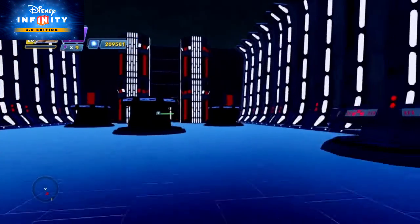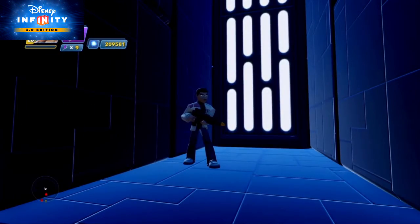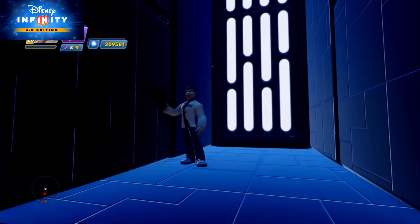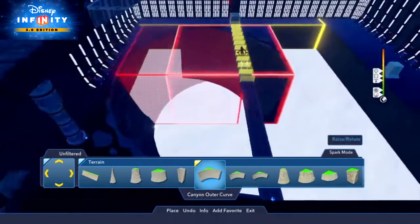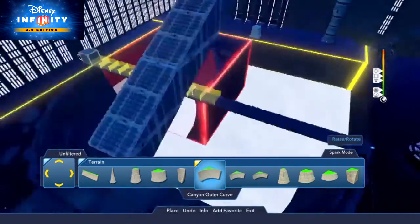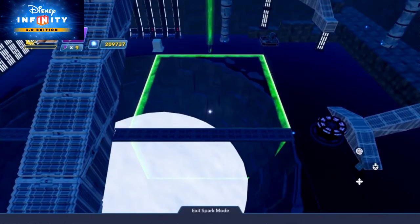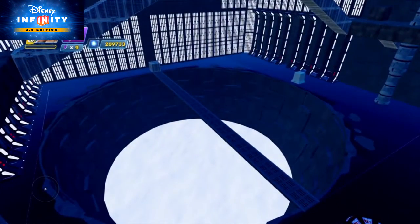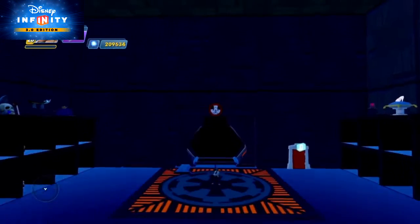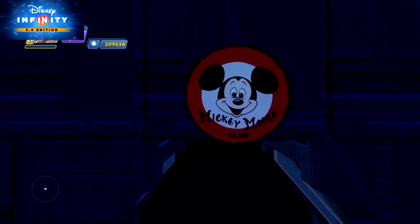Once you're inside the base itself, you have a whole galaxy of pieces you can use. For the massive secret weapon of the First Order, try placing four canyon outer curved terrain pieces together and give them the Imperial Space Station theme. This theme also goes great for the base walls, and be sure to mix things up with the kiln galaxy and echo base terrain themes. A common element in the First Order design is trim that's black or red. Experiment and see what looks suitably evil.